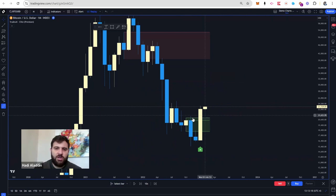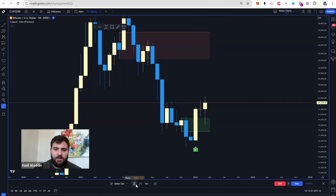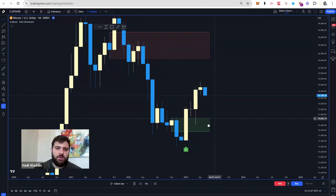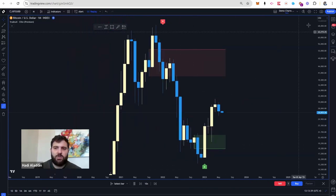It starts with solid lines like you see in here. Solid means virgin, untested. So whenever price comes back to it — this is on the monthly — it touches it, as you will see now shortly in the next candle. There you go, and then it went up from there. This is Bitcoin at around $21,000, and literally it went up from there.